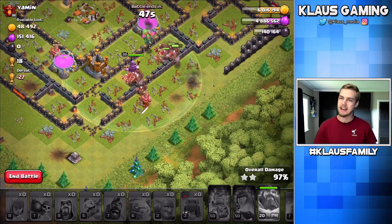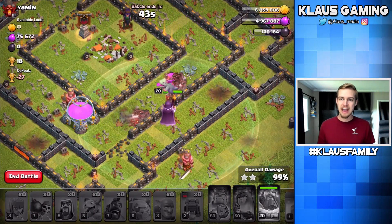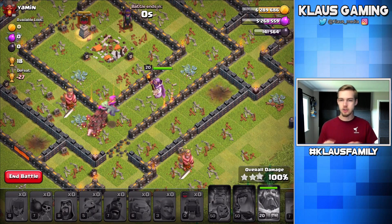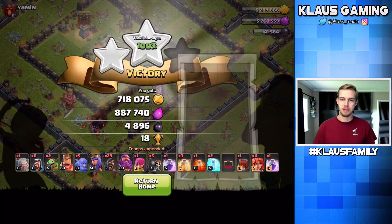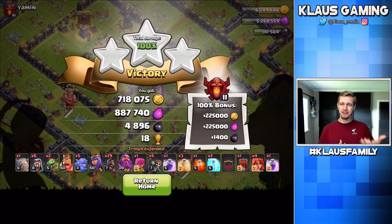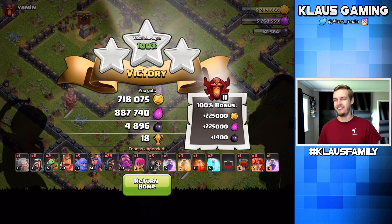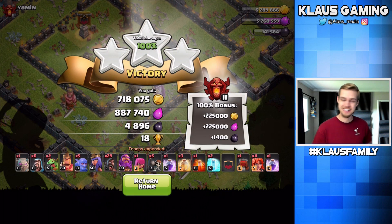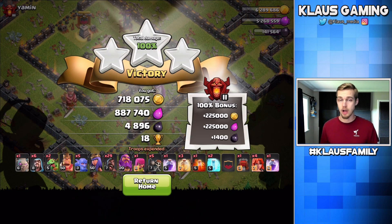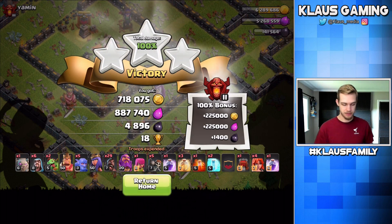And the loot — can't forget about the loot. Where in the world was the Seeking Air Mine? That baby dragon lived forever. Was it a dead base? I think it was — it had like a few bombs obviously. But that's the beauty of dead bases, guys. Look at that loot — oh my goodness. Over a million elixir! Yeah — over a million elixir. That is amazing. And nearly a million gold too. And 6,200 dark elixir. I mean, that is celebratory loot right there. That was amazing.